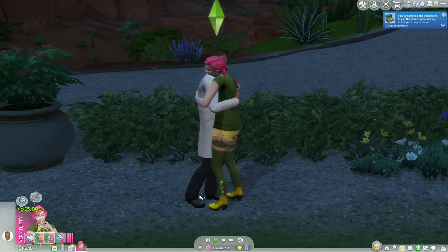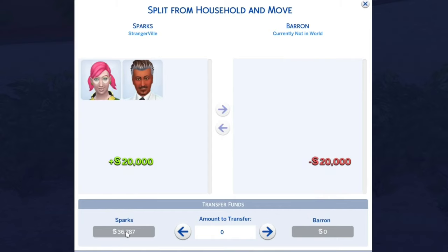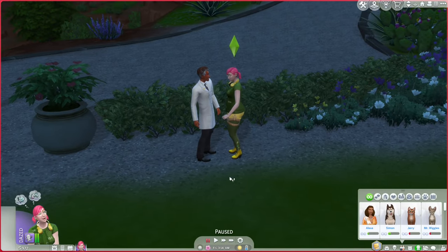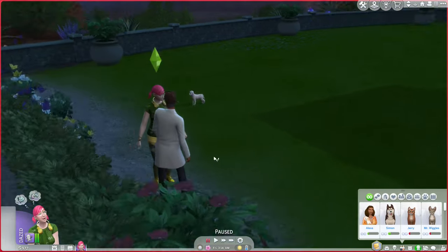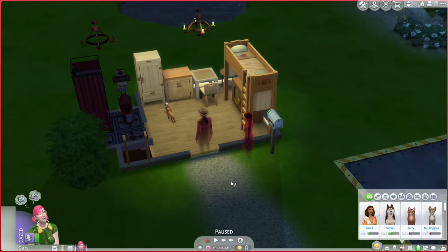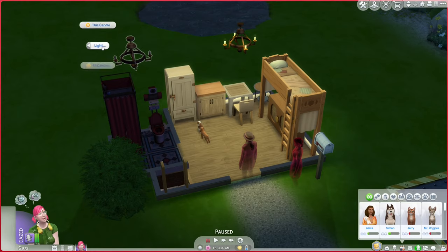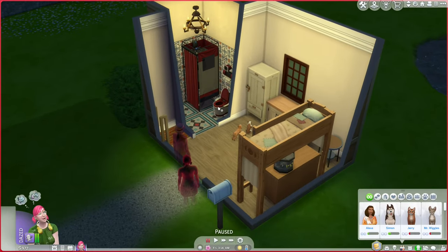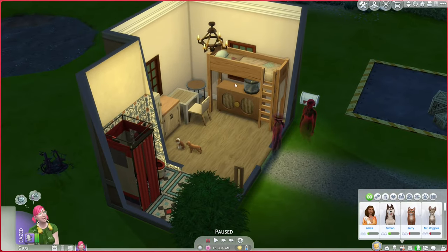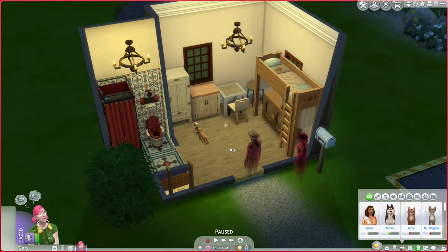If we elope immediately I'm not sure if we'll get the bug where we try to join households and it screws up, but we'll make an attempt — and we're married! We got 15,000 simoleons, enough to buy the rocket ship, and another 20,000 from him. It does not let me move him in though and my game is not bugged.